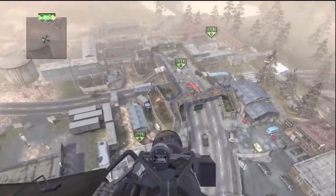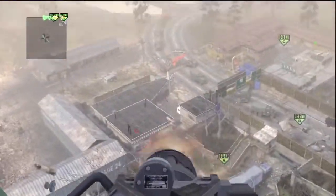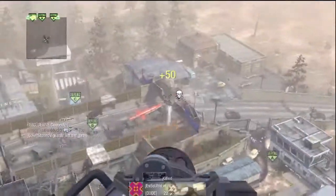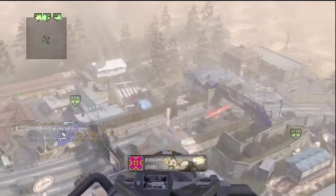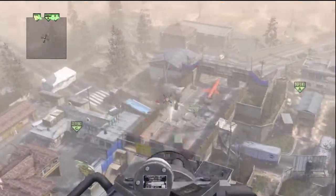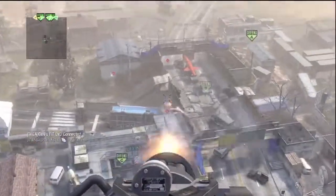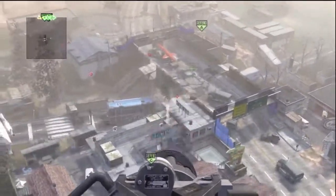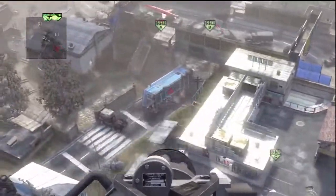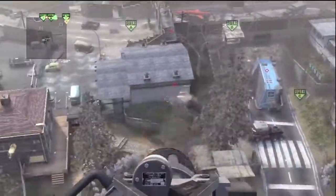I go back and forth between the Chopper Gunner and the Rolling Thunder — they're both really good killstreaks, I believe both are nine killstreaks. The Rolling Thunder is generally better for a situation where you just want to get people off of a flag. In a Demolition you combine that with a Napalm Strike and you pretty much have the bomb plants secured for the entire round, because it can just devastate people. It can actually destroy people through buildings, and on a map like Nuketown you can get easily up to eight kills with it.